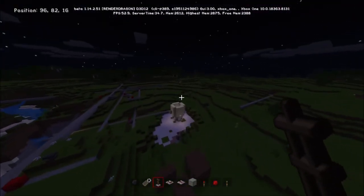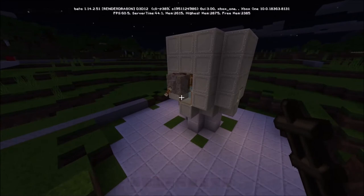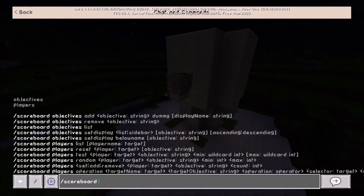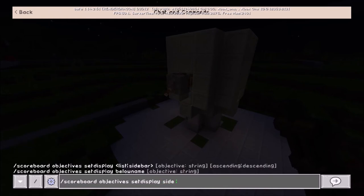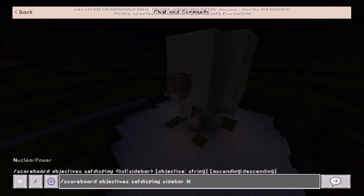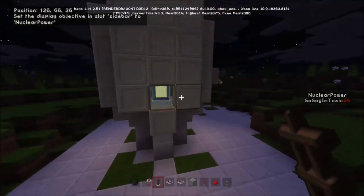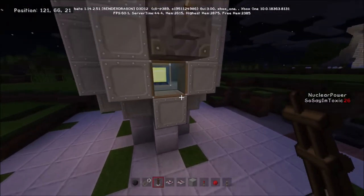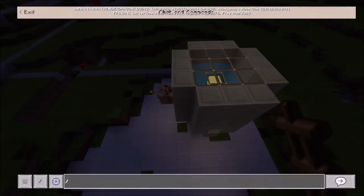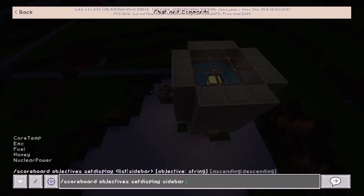At some point I will demonstrate this machine to you — it looks pretty unassuming right now, but if I set scoreboard objectives set display sidebar to 'nuclear power', you might have an idea what it is. Yes — this is a fully functioning nuclear reactor in Minecraft vanilla on the Xbox 360. If we turn it on and remove the control rod, you'll see the nuclear power is going nuts.